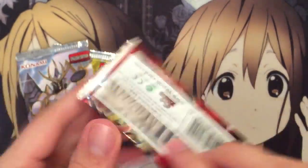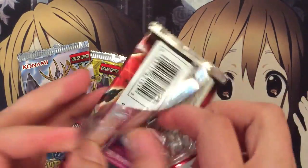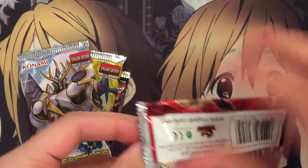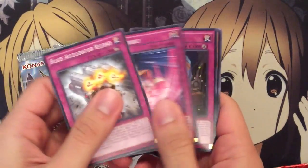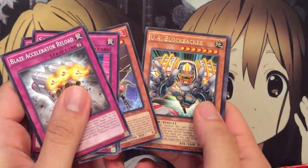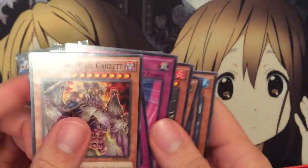I think we'll start off with the Secrets of Eternity booster pack first. And we already opened up with a pretty good card, the Blaze Accelerator Reload. We have a UA Blockbacker, Friend Donkey, and Legendary Maju Garret.